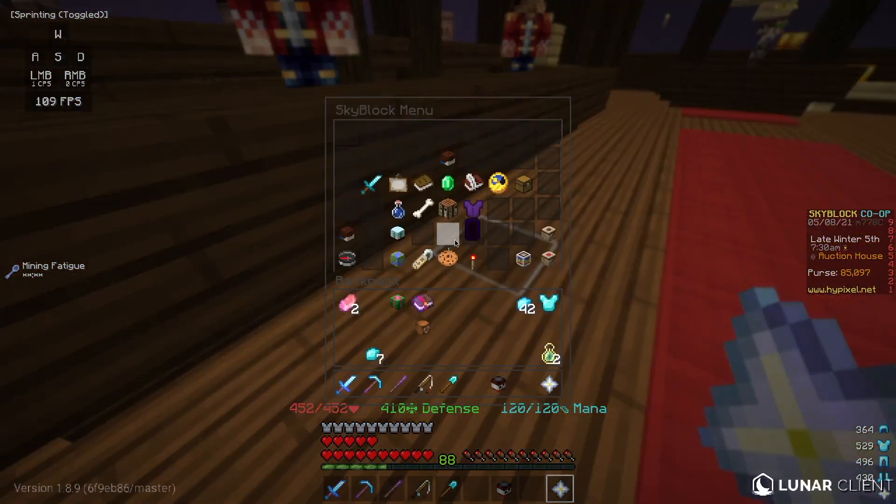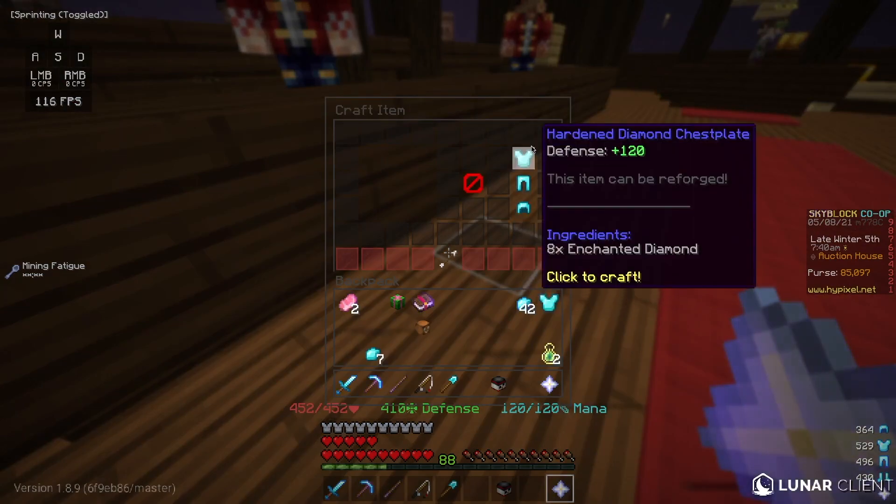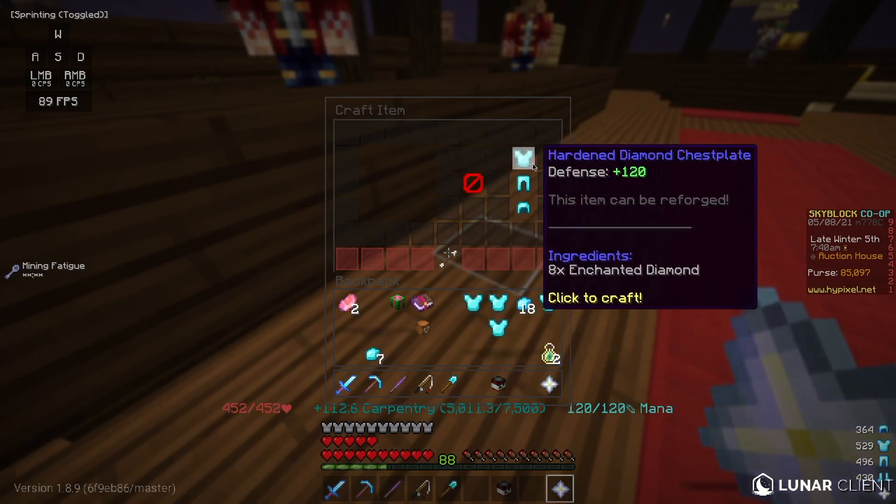Then you want to click your Skyblock menu, go to your crafting table again, click Hardened Diamond Chestplate, and turn all your enchanted diamonds into hardened diamond chestplates.